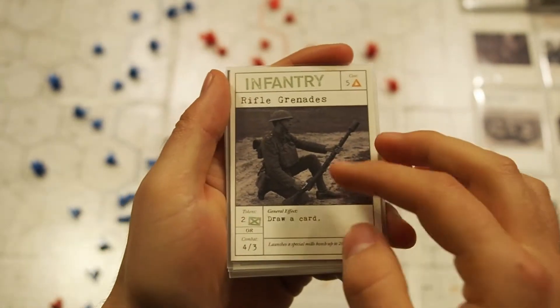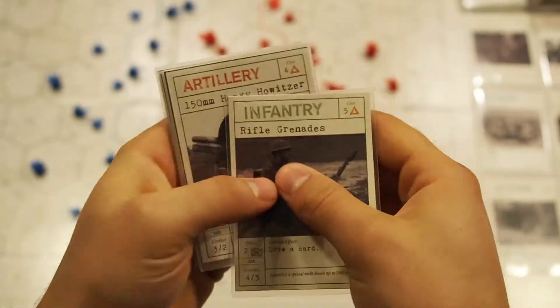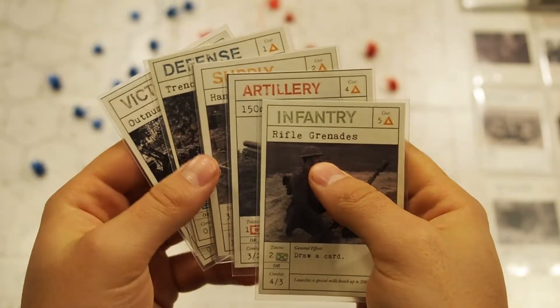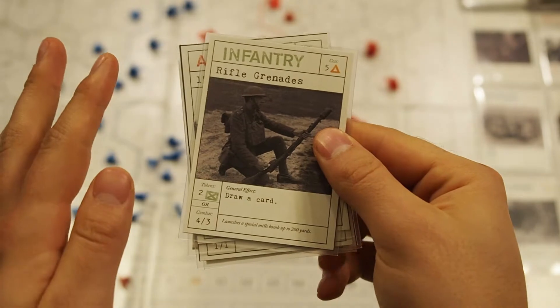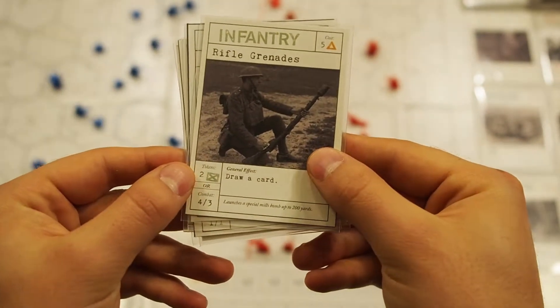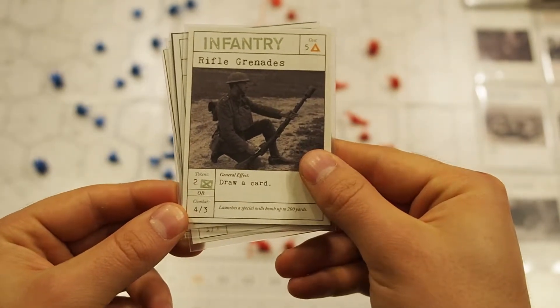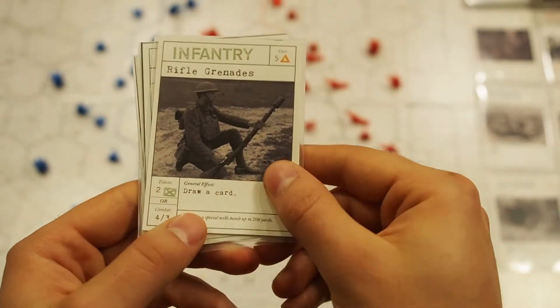The bulk of the game is strategically building and using your deck. Cards have costs from which you can buy them from the depot. There are several types of cards that all have different strengths and abilities. There are two main uses for the cards: they can be used to gain tokens and supply on your turn, or they can be played to gain combat value during skirmishes on either player's turn. Most cards also have additional effects.